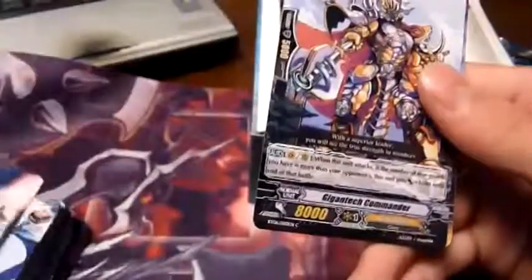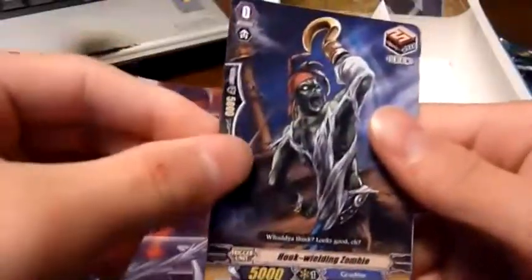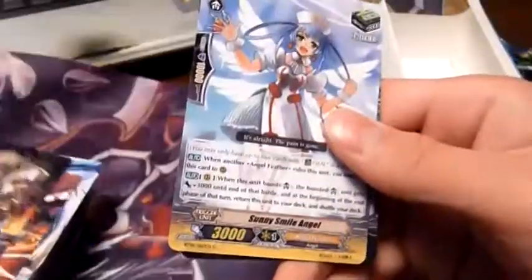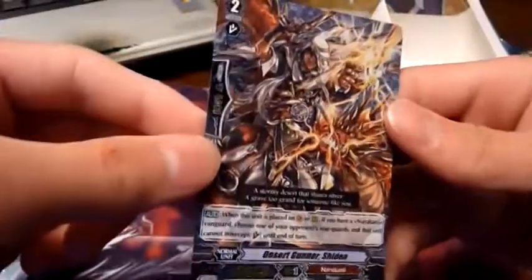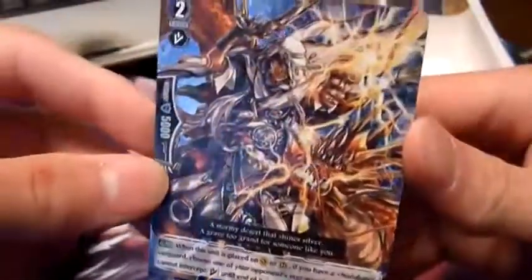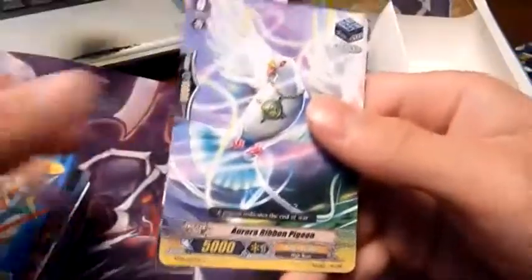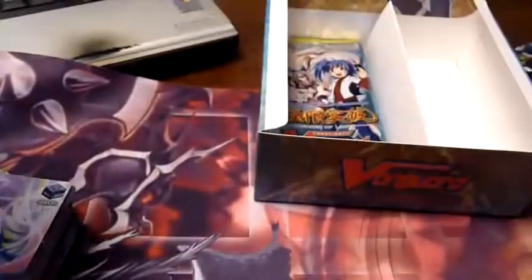Next pack: Moa the Great, Gigantic Commander, Spark Dragon, Hook Wielding Zombie, and a rare — Photon Bomber Wyvern. Next pack: Little Battler Tron, Hex Cannon Wyvern, Sacred Guardian Beast Eliphas, Sunny Smile Angel, and a triple rare — Desert Gunner Sheedon! Cool. I think there's like one more triple rare. Next pack: Almighty Reporter, Red River Dragoon, Cup Bowler, Awara Ribbon Pigeon, and a Thunderstorm Dragoon — I already have those cards from the trial deck.